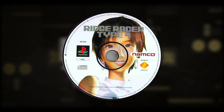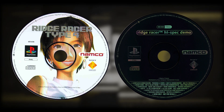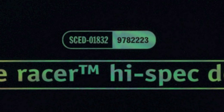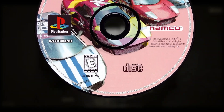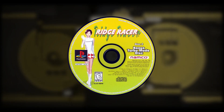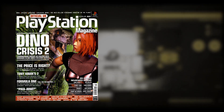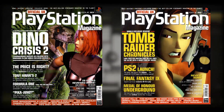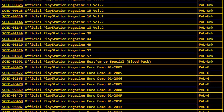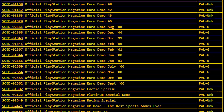Ridge Racer Type 4 came with two discs: one for the game and another for a Ridge Racer high-spec demo that has the SCED region code. In the US, Ridge Racer also came with two discs, but both used the SLUS region code. Another interesting fact about the SCED region code is that it's also tied to the official UK PlayStation magazine — there are more than 80 SCED codes tied to this magazine.